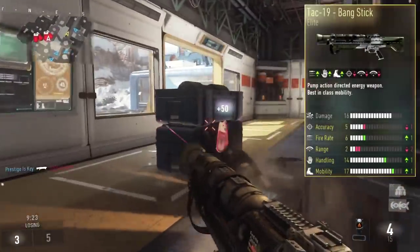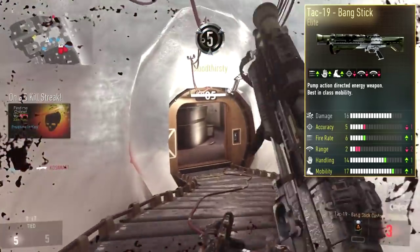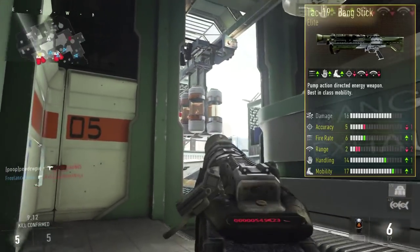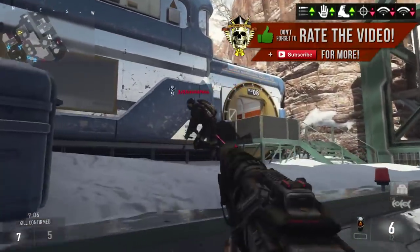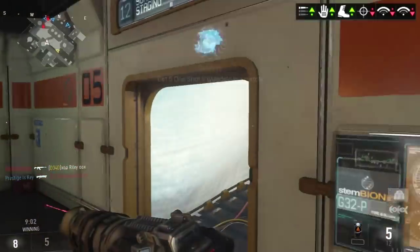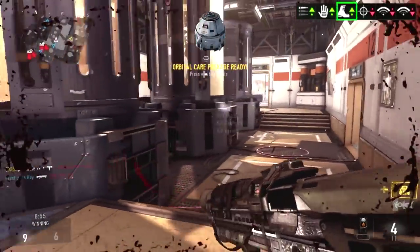The TAC-19 Bang Stick. For those of you that don't know, the TAC-19 is a shotgun that actually fires directed energy. It's a really interesting weapon overall. The Bang Stick has two glaring problems that we are going to address throughout this video, but there are more good things happening than bad. This is probably one of my favorite variations of a shotgun that I've earned so far. Let's get right into the good and the bad, starting off with the good.